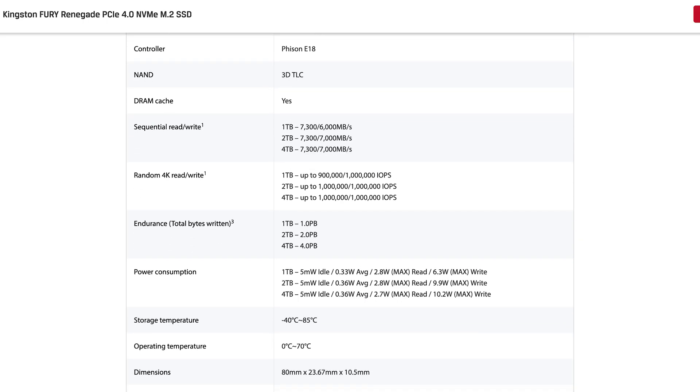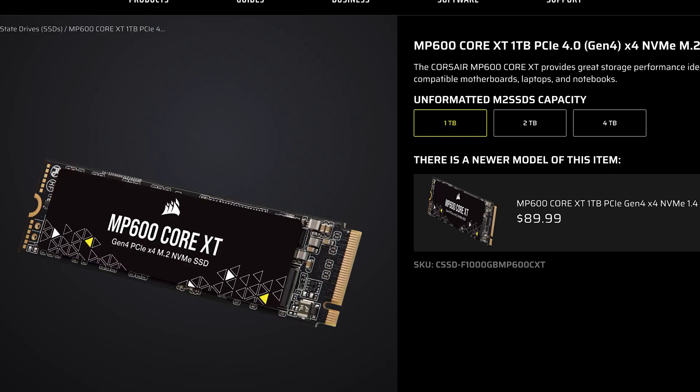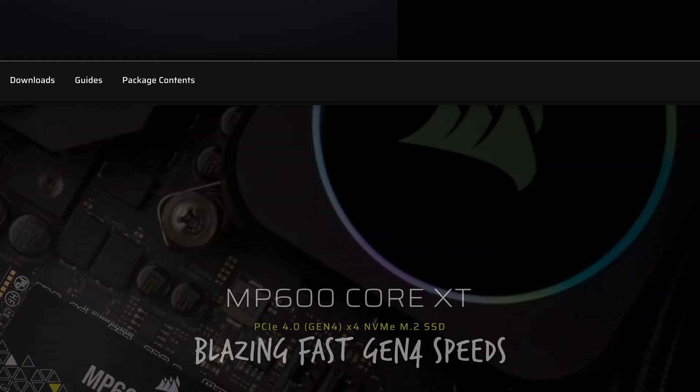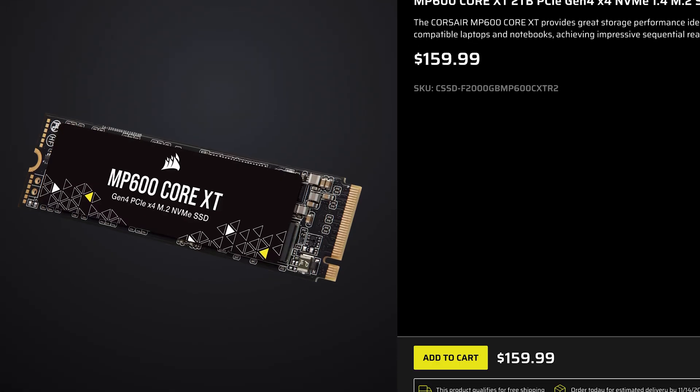Number ten is the Corsair MP600 Pro XT — one that's probably in the back of everybody's mind. It goes up to 7,100MB per second read and over 6,800MB per second write, with strong sustained endurance across multiple capacities. A heatsink comes included with the drive. Best for work-and-gaming hybrids, heavy write workloads, streamers, recording, and productivity use.